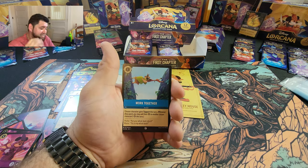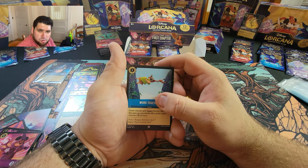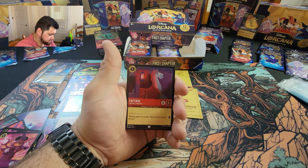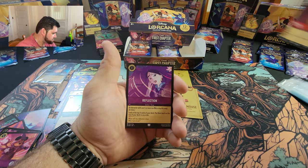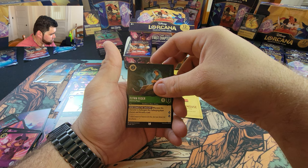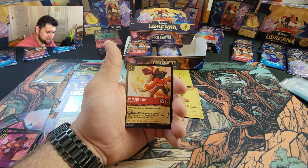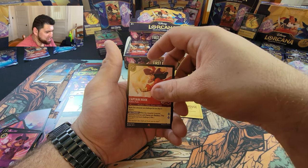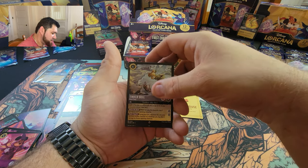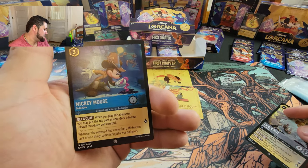The Emperor's New Groove — if you haven't seen it, go watch it. Gaston, Captain Hook, Captain's Reflection, Flynn Rider — such a good card, toxic card. Not that toxic though. Captain Hook, and we got a Tinkerbell as a super rare! And look at that, Detective Mickey Mouse holo!